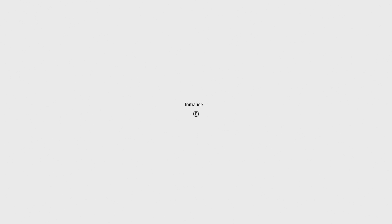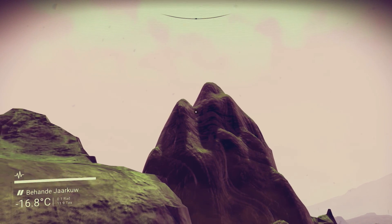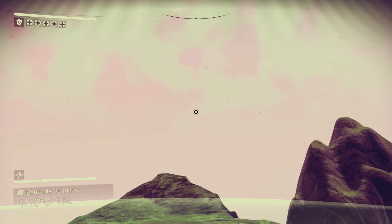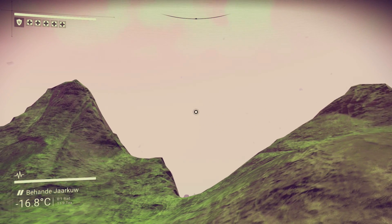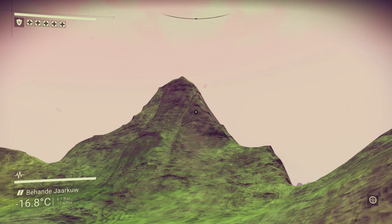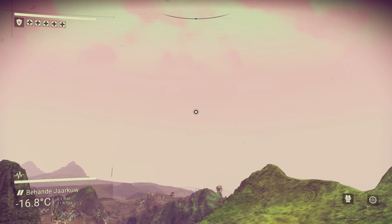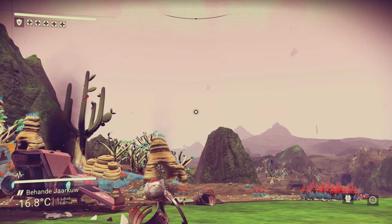Basically when you first go into the game you have to initialize your systems — you hold down the E key, which is what it's guiding you to do right here. Take note that is a circle there; that will be important later. You start on a randomized planet. Note the UI at the bottom left and the circular reticule in the middle — the UI looks pretty good at 1920x1080. It's setting you up: you've crashed on a planet and have to repair your ship to take off and begin the game.